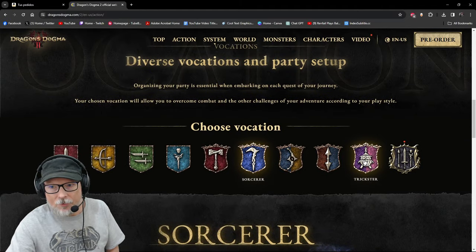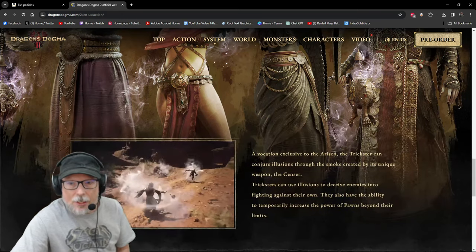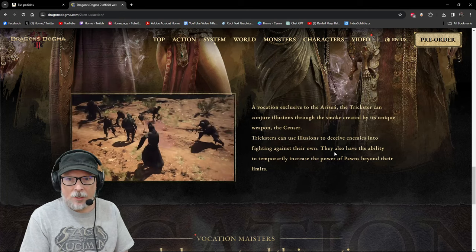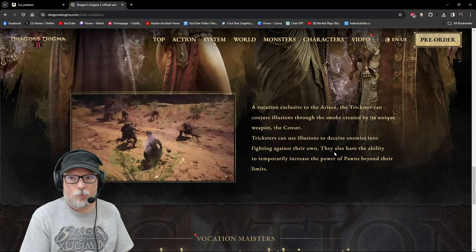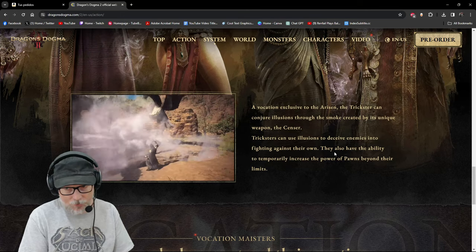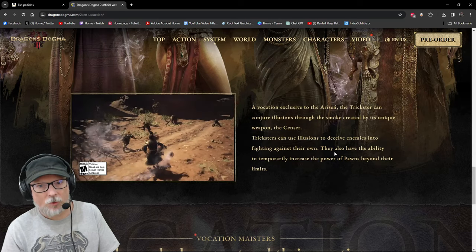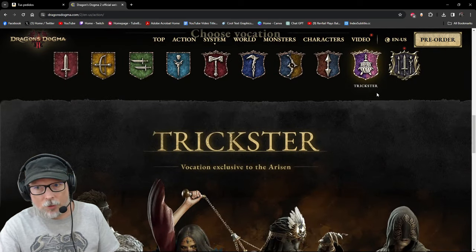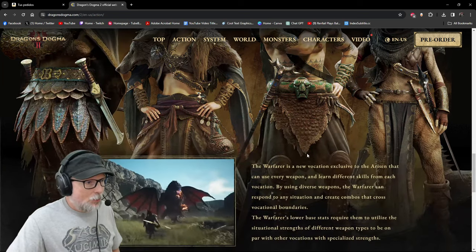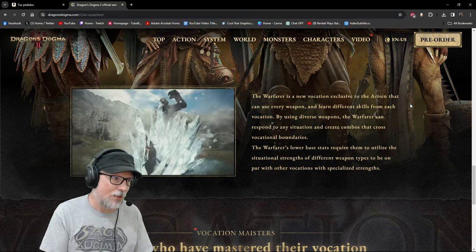The Trickster is exclusive to the Arisen and is new to Dragon's Dogma 2. They conjure illusions through smoke created by a unique weapon called the Censer. They can use illusions to deceive enemies into fighting themselves and others of their kind, and can also temporarily increase the power of pawns beyond their limits — which is really cool.